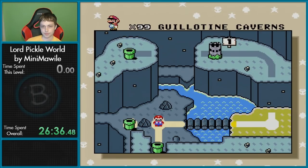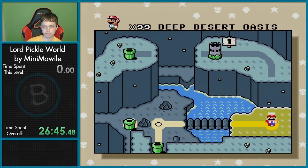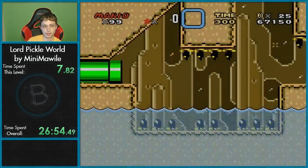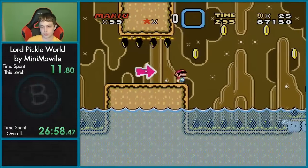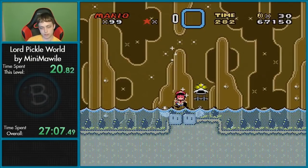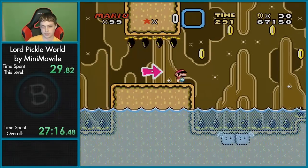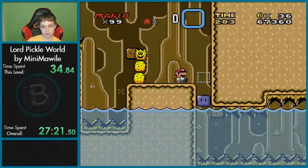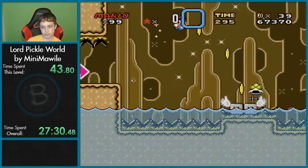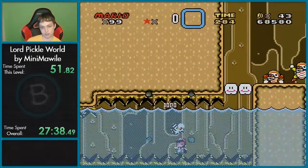There's a pipe over there. Deep Desert Oasis. Seems kinda weird to have a desert in the middle of this cave, but who am I to judge Mother Nature? Swimming with items is so hard in this game. That's one thing they definitely did better in Maker — swimming with item physics. It's so awkward.